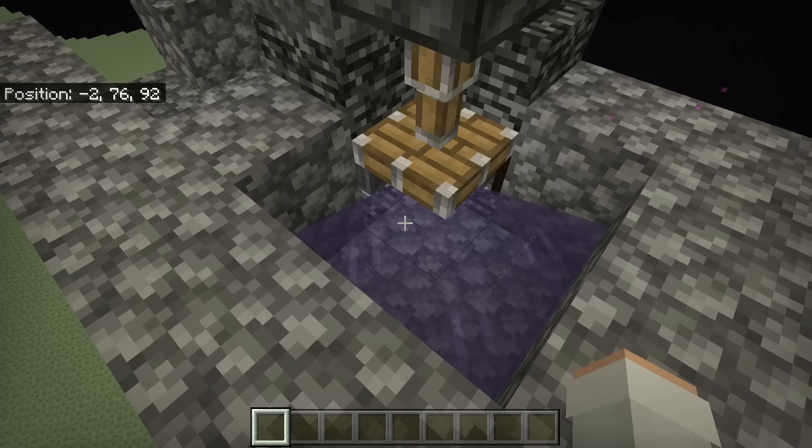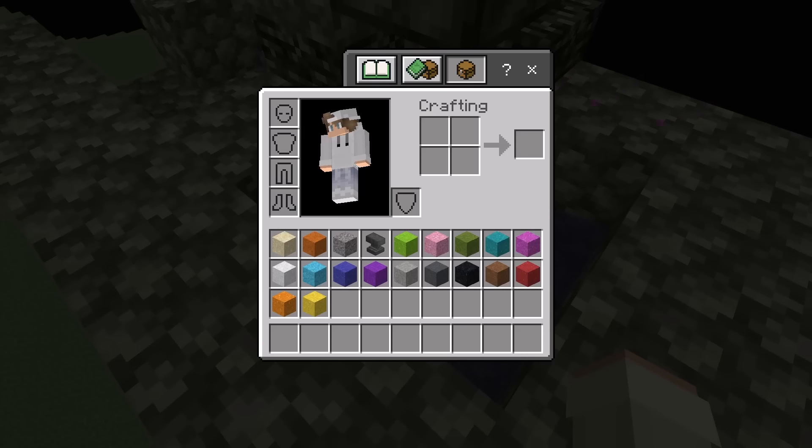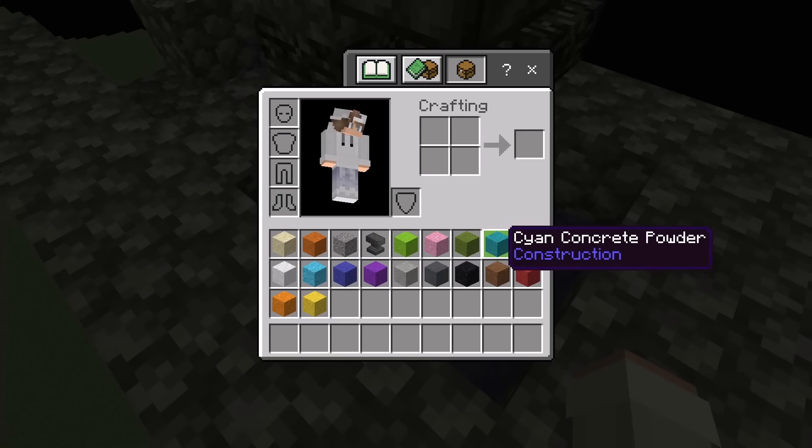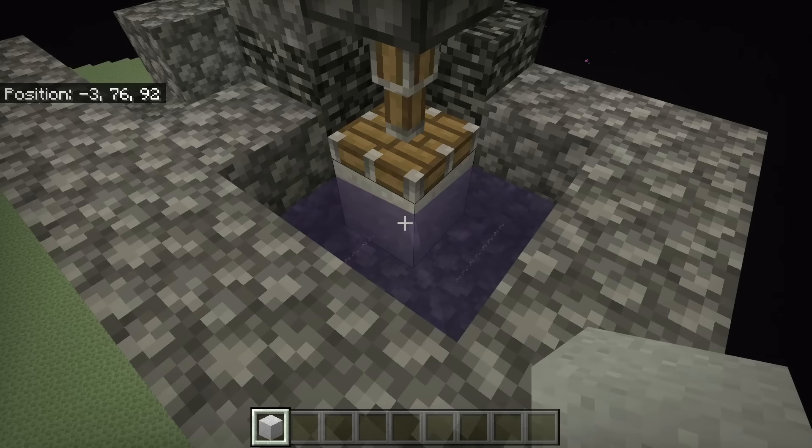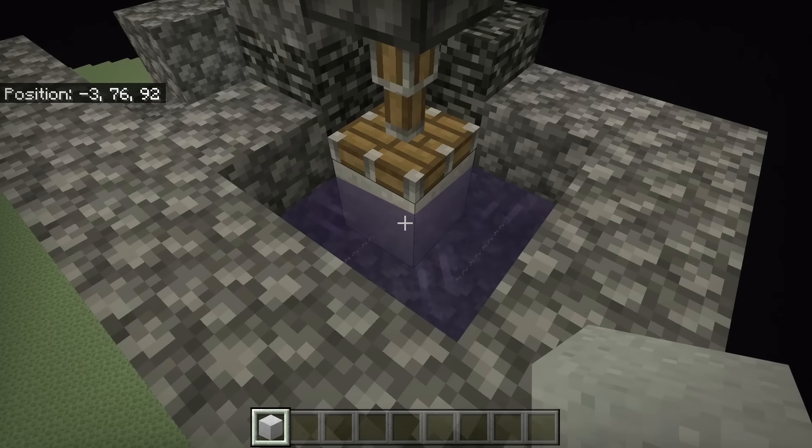The next step is to place a gravity block that you want to duplicate over there. In this Gravity Block Duper, you can duplicate sand, gravel, anvils, or concrete powder. I'm going to use concrete powder. As you can see, the concrete powder will not turn into concrete because there is string.